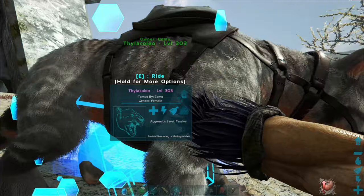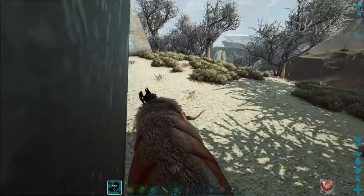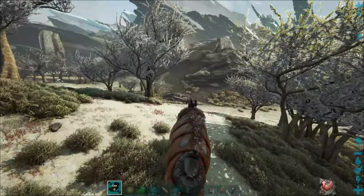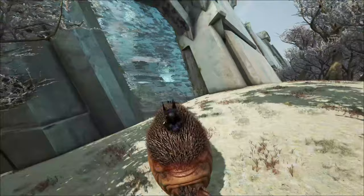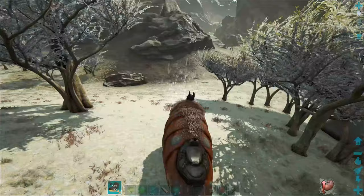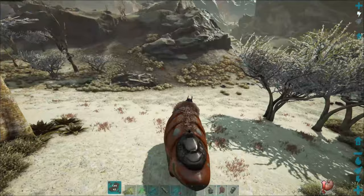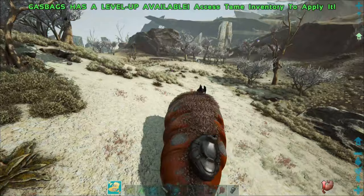Let's take this thing for a spin — it's been a long time since I've been on one. Hopefully I don't kill it on the first flight, because you can actually kill them by falling too far. It was pretty quiet during the tame, nothing came over — kind of surprised. So you've got a normal bite, and then hold down left click and he sucks in air — you can see the little gas meter down there. Release the air and it should blow stuff away. Does that take stamina? It does.